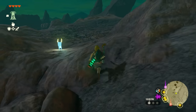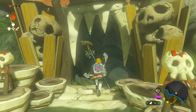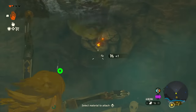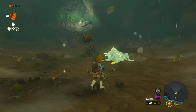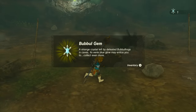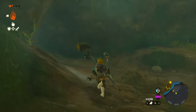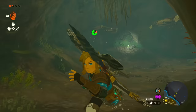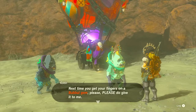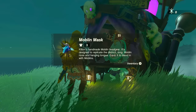Whenever you see a Bubbulfrog, follow the direction it's going because it'll lead you to a cave. When you find a cave it'll show on your mini map with a cave symbol. Inside the cave, find the glowing frog and shoot or kill it — it'll drop a gem. Getting that gem marks the cave as completed on your map. Collect all gems from every cave you can find because they'll be redeemed for special clothing items from a special merchant later in the game.